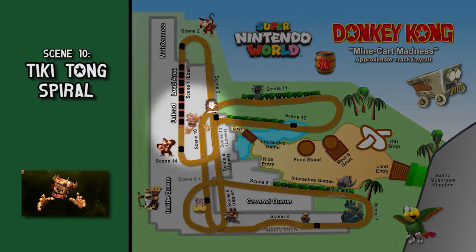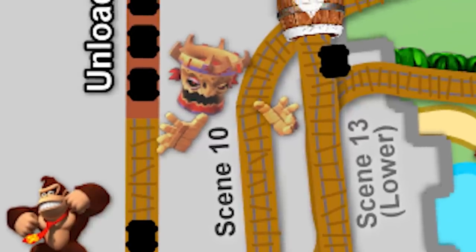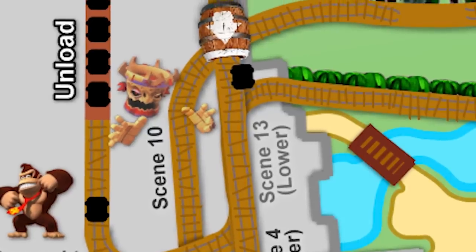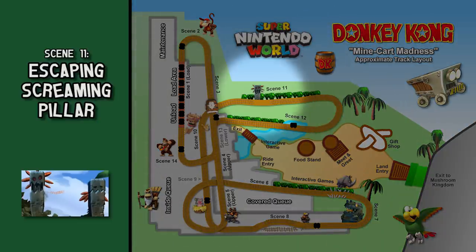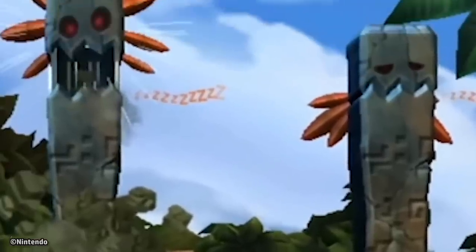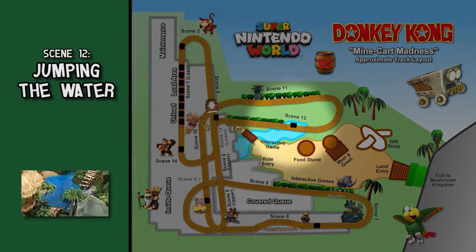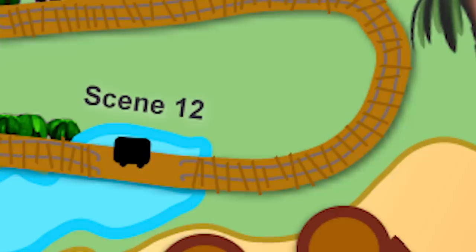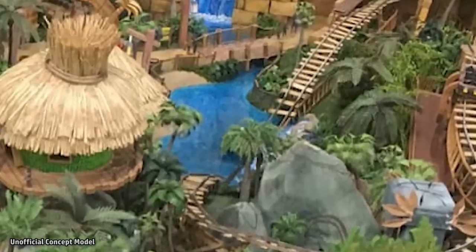Scene 10 — Tiki Tong Spiral: A giant Tiki Tong floating head and hands appears to have twisted the track into an insane corkscrew. Rather than traveling upside down along this spiraling track, we fall from this section to another section of track up ahead. Scene 11 — Escaping the Screaming Pillar: We turn right to escape the temple, where several screaming pillars appear ahead, and we narrowly escape one by jumping ahead of it. Scene 12 — Jumping the Water: We turn a corner so fast that two wheels on the side of our cart appear to teeter off the track. We land back on all fours, then find ourselves jumping over the water feature in the land's courtyard.